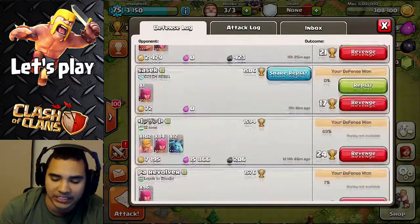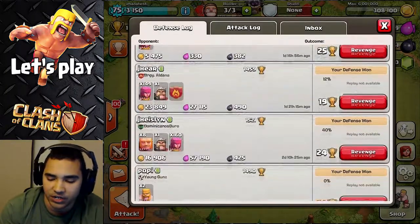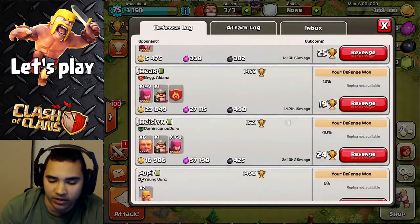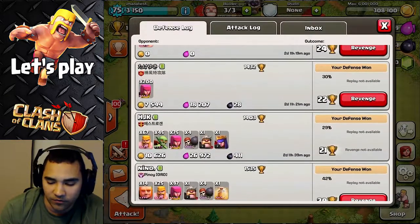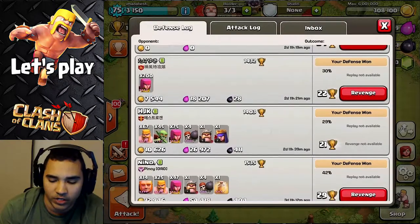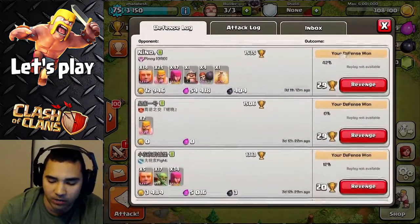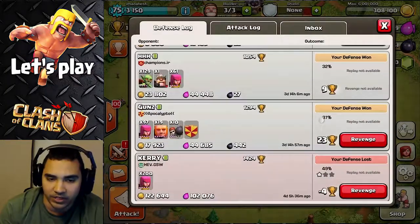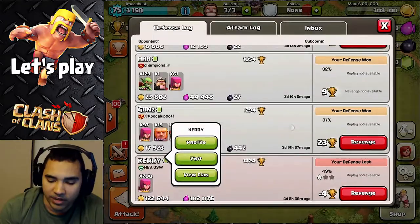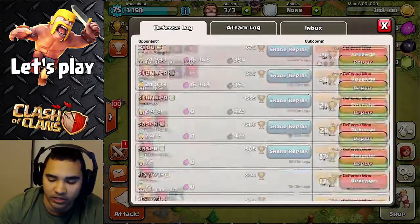I've gotten a 16-win streak with this base design. You can check it out — even had a guy pushing really hard right here, as well as a full team with a queen and a king, and I really like how it's been holding up. Since I changed it from my farming base design, I put my Town Hall back inside to the middle and it's been winning pretty well for me.